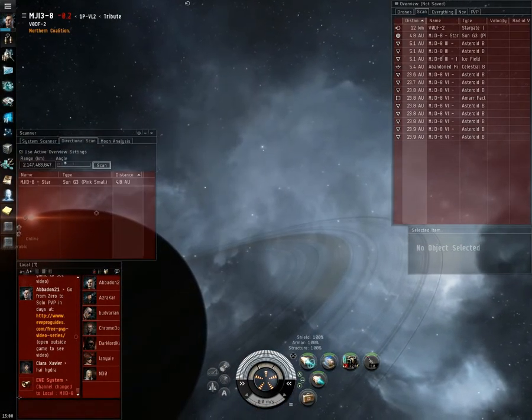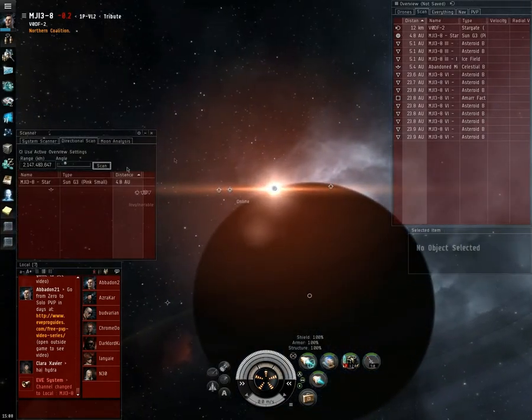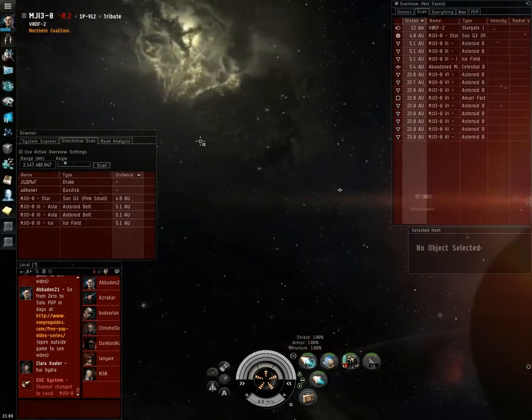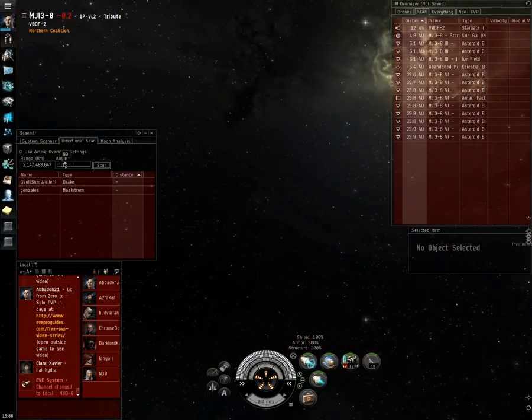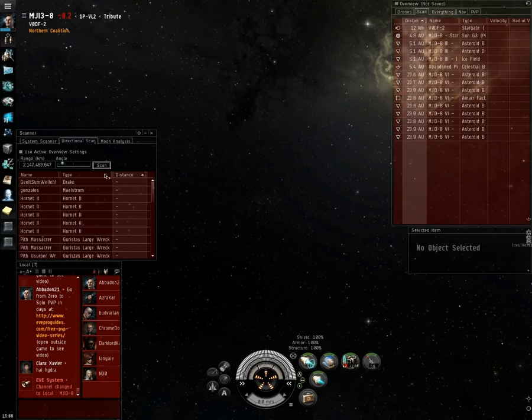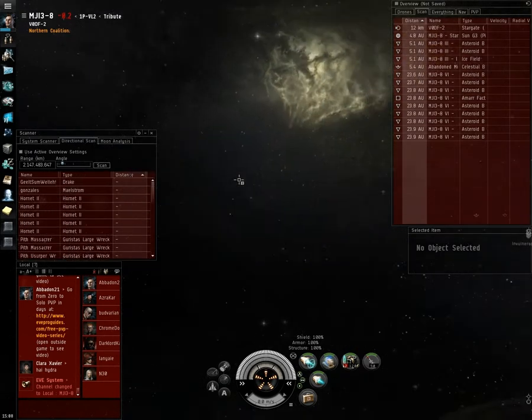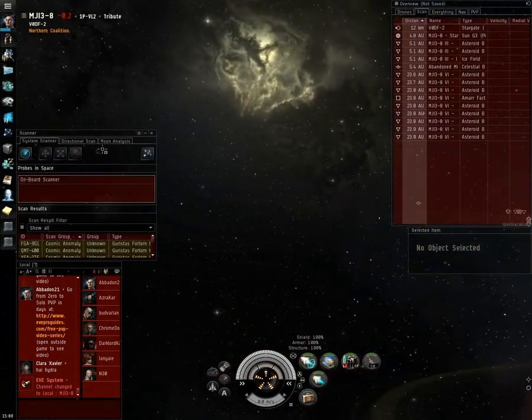I quickly noticed that the Drake and the Basilisk were towards the star, which means a good chance of a pause. But I also noticed that the Drake and the Maelstrom were off by themselves in the middle of nowhere. That means anomaly to me almost instantly. So I uncheck active settings and then see all the anomaly wrecks plus some drones. Now I know for sure they're in an anomaly.